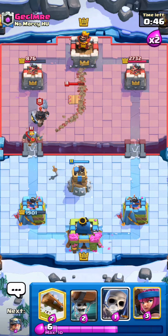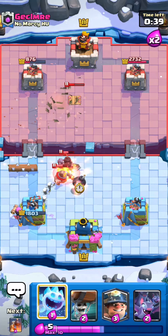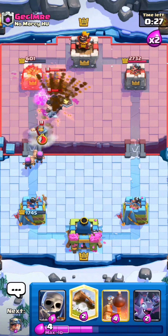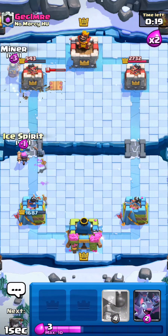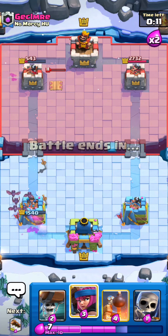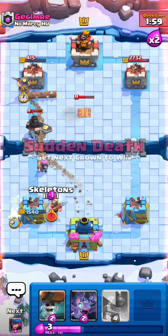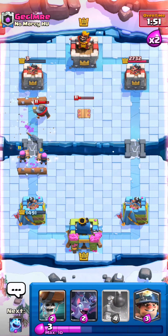Firecracker is going in. One shot please — bats for this. He learned to stack teslas. He's gonna log probably — oh, dark prince! I can firecracker that, I can log that, I can miner that. That's perfect. Firecracker gets some chip — double chip! Yes sir, that's a good game! GGs!